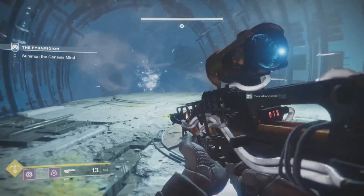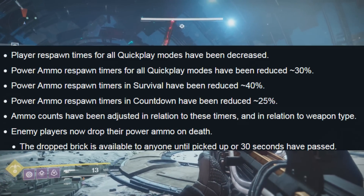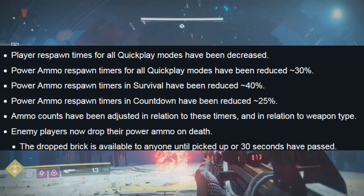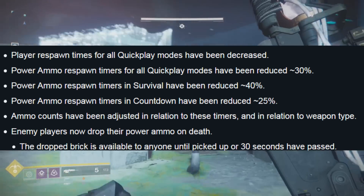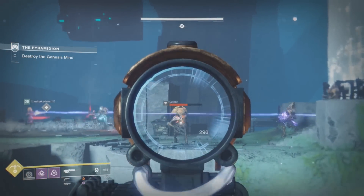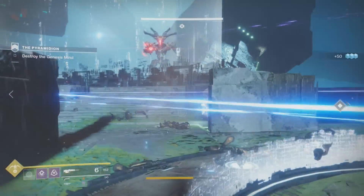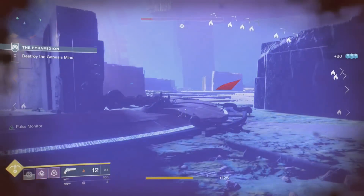They've also been working side by side with the PvP team to increase the pace of PvP combat and the frequency of power play. Player respawn times for all quick play modes have been decreased. Power ammo respawn timers for all quick play modes have been reduced by 30%, in Survival by 40%, and in Countdown by 25%. That means you're going to be getting your power ammo back much more frequently across all modes of PvP, scaled based on whether you're in quick play or the competitive Survival and Countdown playlists. Ammo counts have been adjusted in relation to these timers and weapon type, and enemy players will now drop their power ammo on death — the drop brick is available to anyone until picked up or until 30 seconds have passed.